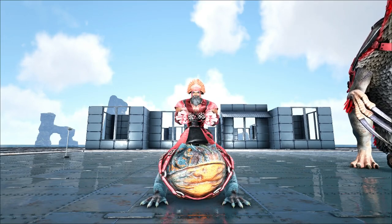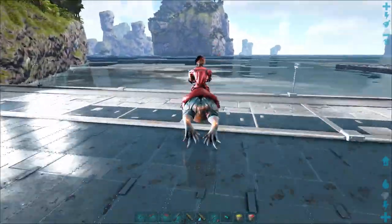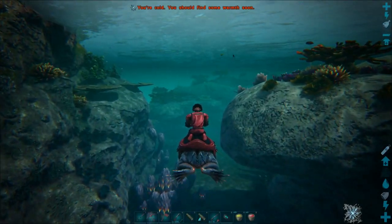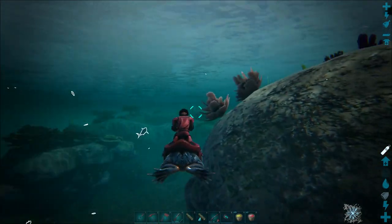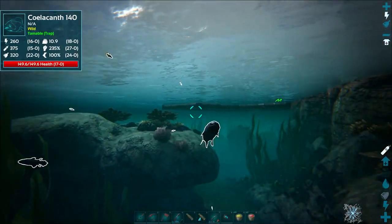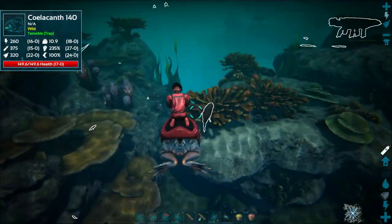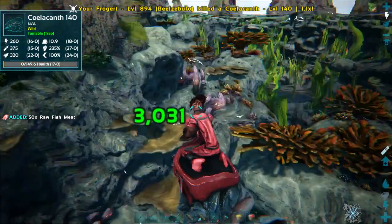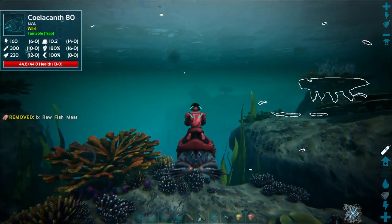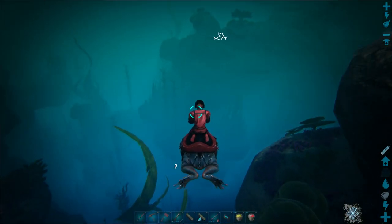We're going to try and do this on our frog, our Beelzebufo, because I don't think it hits as hard. Our basilisk absolutely is going to hit too hard to knock out one of these anglers. I should probably test this quickly. 3,000 damage - so we'll have to see what an angler actually has for health once we find one. Let me go on the hunt for a good angler. They're pretty common, so I think we should be able to get a level 600 for sure.